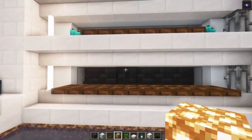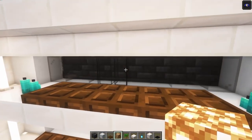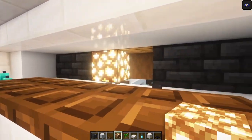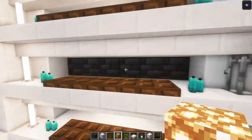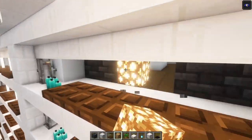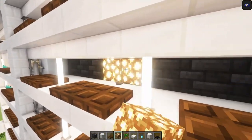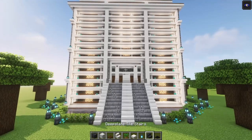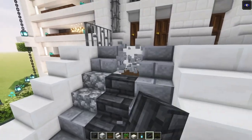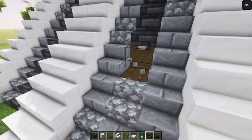Then we are going to make a couple of changes. Get rid of the center blocks and add glowstone instead — we are going to do this for each window and at the center as well. Another change I want to make is adding some deep slate tile stairs in between. Like I said, I am going to focus on the interior of these houses in the next episode, so if you have suggestions feel free to let me know.